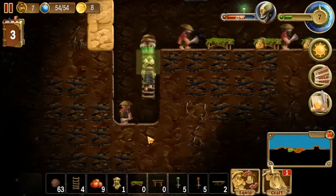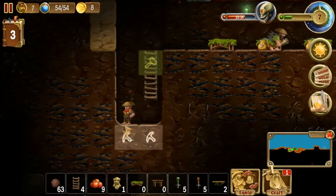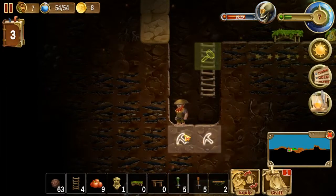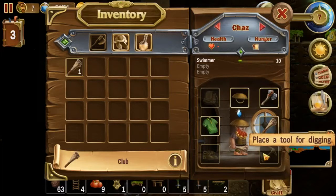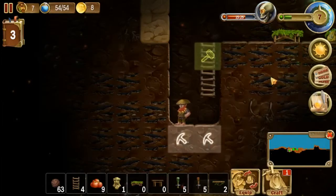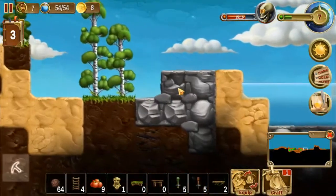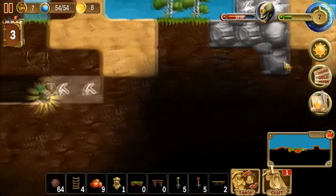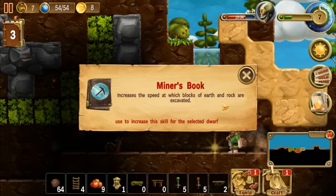53 experience! What did you say? Why are you just standing there? Look at that — he's just standing there. You have stuff. Alright, fine. Let me go here and excavate. I know it's a bit of a walk. Miner's Book — increased speed when blocks of earth and rock are excavated. Great.